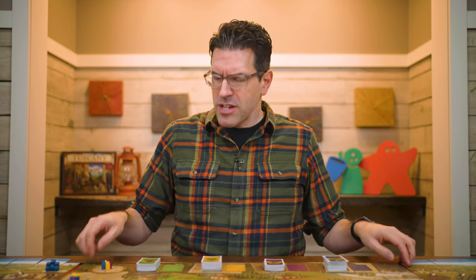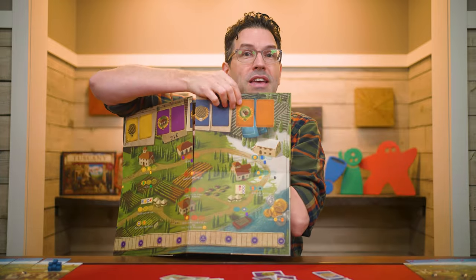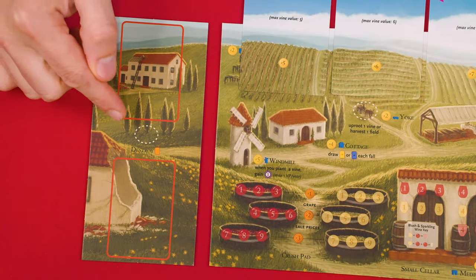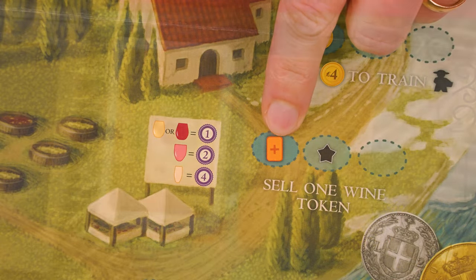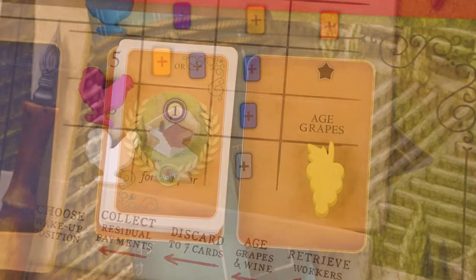Now let's look at the included structures module. To use this, we're going to have to flip the board over to the side that shows these orange squares in the top right corner. The cards with this back are the structures, which you shuffle into a facedown deck here. Then give each person a construction mat extension, which they add to the left of their player board. During the game, any time you'd resolve this symbol, draw the top card of the structure deck into your hand. When resolving the symbol that lets you draw from any deck, you can now also choose to draw a structure card.